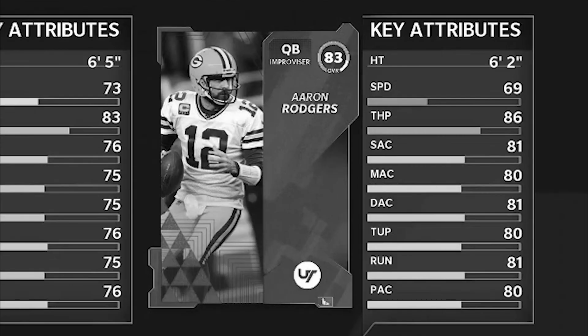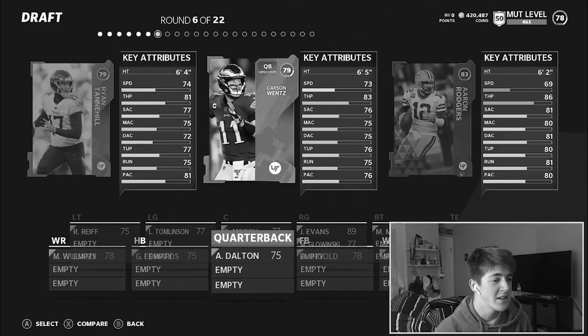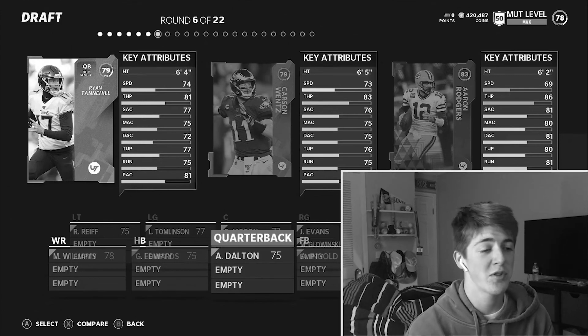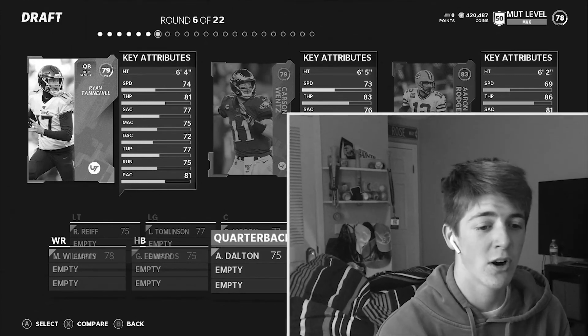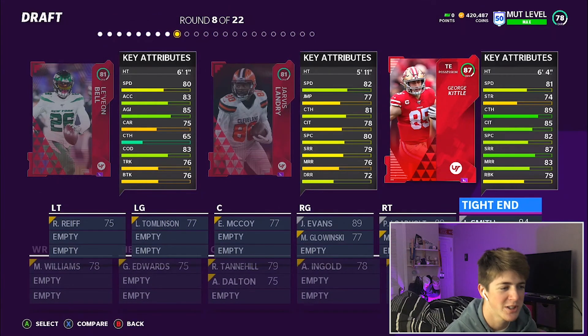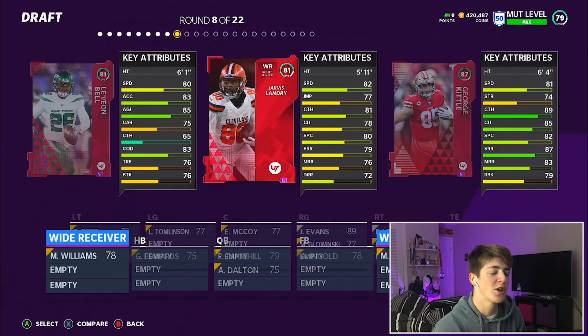Aaron Rodgers, you're slow. Of course it wants one speed too low — I guess we gotta go Ryan Tannehill, the worst option of the round. I wouldn't be going Ryan Tannehill at all. Oh, George Kittle — dang it, we're going off for George Kittle. I'm gonna go Jarvis Landry instead, 82 speed. I really wanted George Kittle, I'm not gonna act like I'm not hurt.